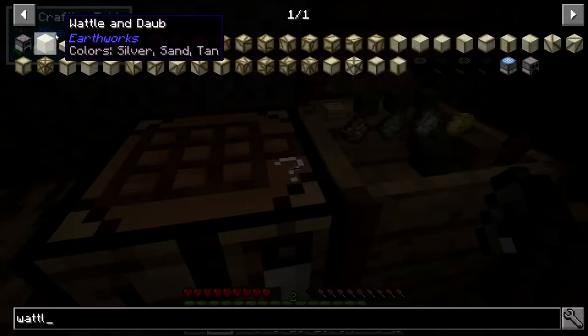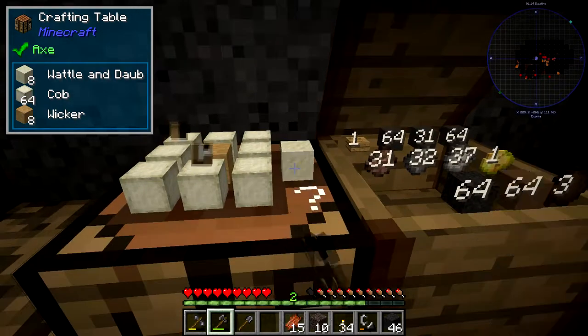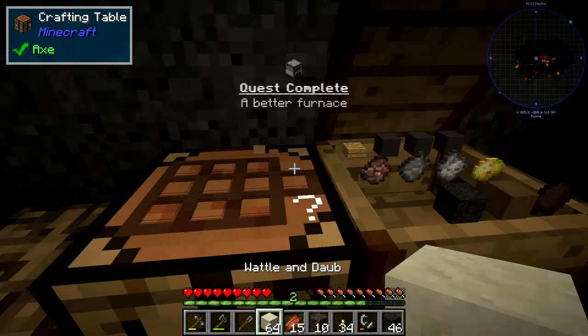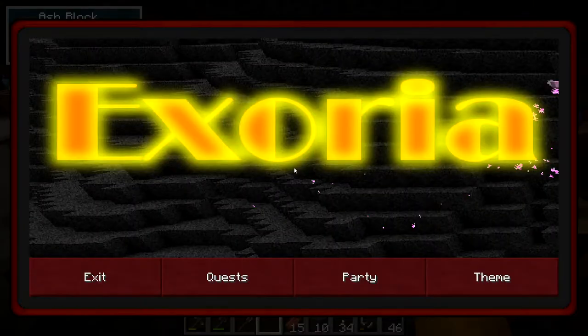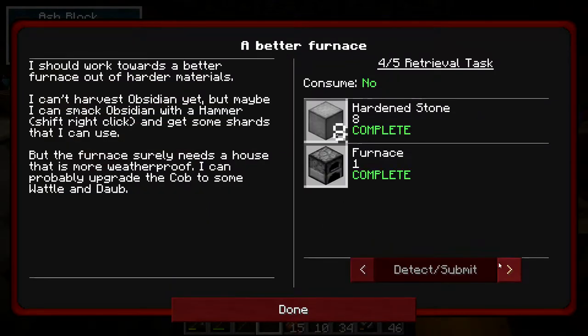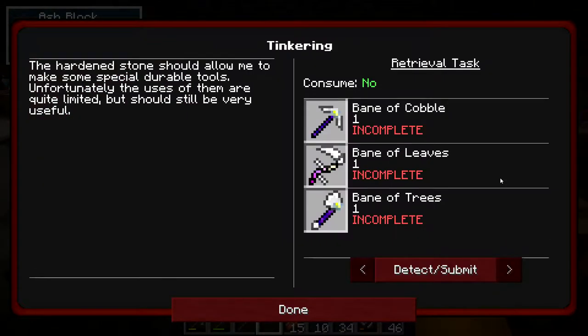So that was the cob, then we need this. We got 64 - that's a nice beginning. Quest complete - awesome, that was about time, that took forever. So that was this one - no reward for that. Then we have tinkering: the hat and stone should allow me to make some special durable tools. Unfortunately the uses of them are quite limited, but should still be very useful.